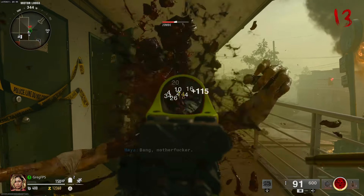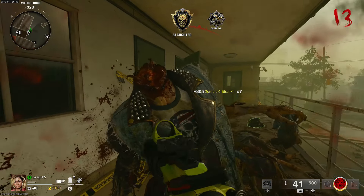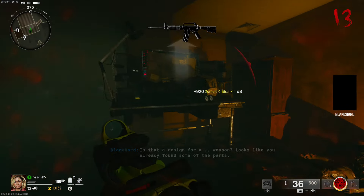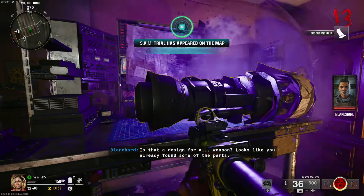Hey, what's up soldiers, my name is Greg FPS, the zombies extraordinaire. In this video I'm going to show you guys how to build a jet gun on the new Black Ops 6 zombies map Liberty Falls. The jet gun is the wonder weapon of the map, so you're going to need it for the easter egg.